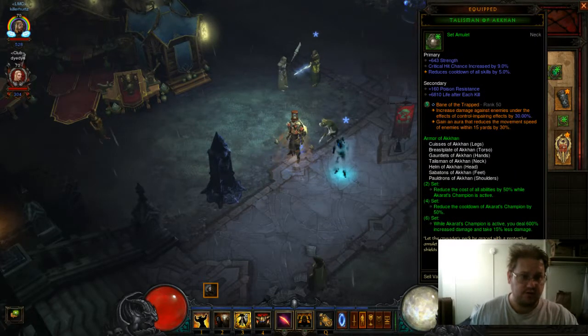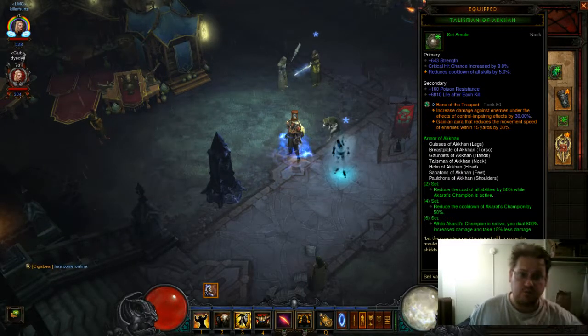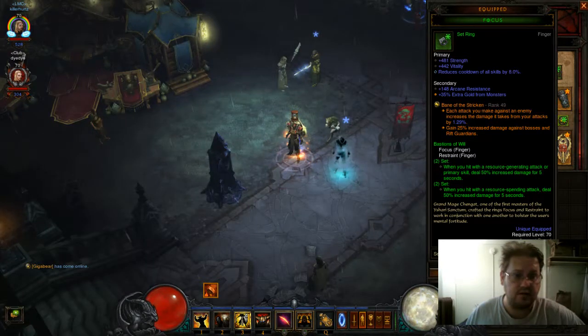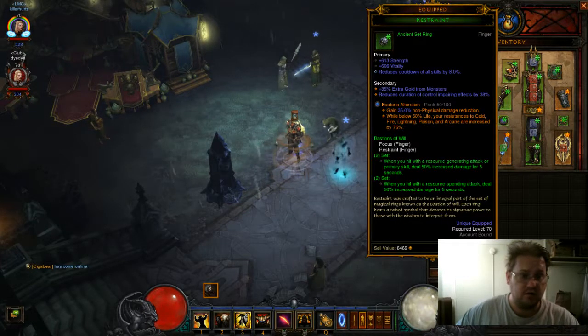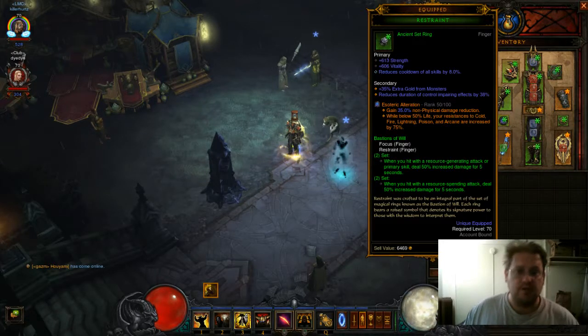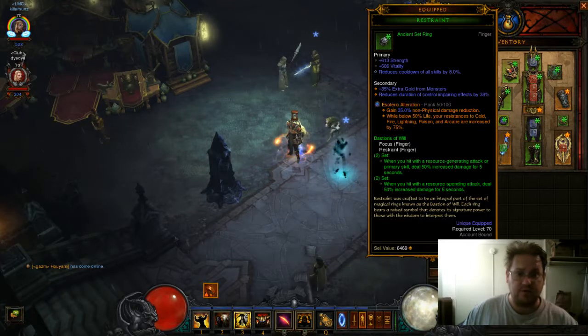The gems I use: Bane of the Trapped — increased damage against enemies under the effect of controlled effects by 30%, gaining the aura that reduces movement speed of enemies within 15 yards by 30%. I use Bane of Stricken — each attack you make against an enemy increases the damage it takes from your attacks by 1.29%; gain 25% increased damage against bosses and Rift Guardians. And the toughness gem — gain 35% non-physical damage reduction while below 50% life; resist to cold, fire, lightning, poison, and arcane are increased by 75%.